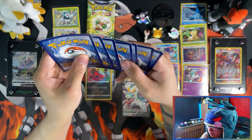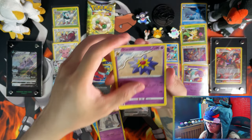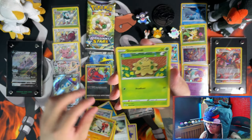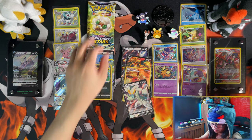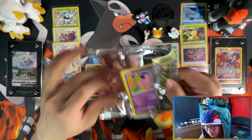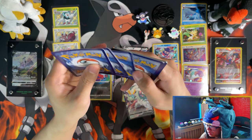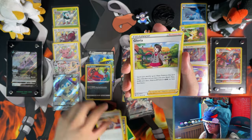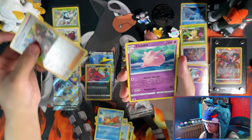I was actually hoping Brilliant Stars would win given my past luck with it, but it doesn't seem like it's happening. Triple pack blisters just haven't been great for me with Brilliant Stars. Final packs — Café Monster, Floria, Buzzwole, Weasel — no trainer gallery, no hits. So that wraps up the opening.